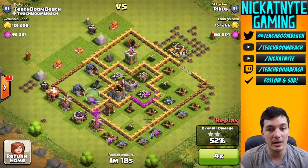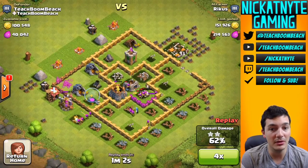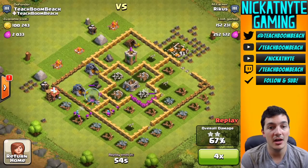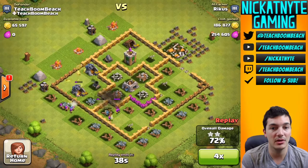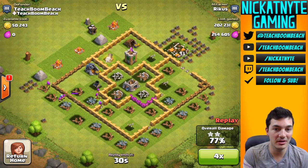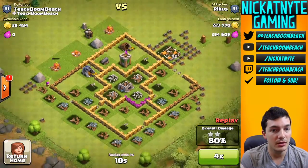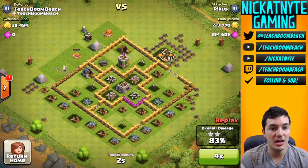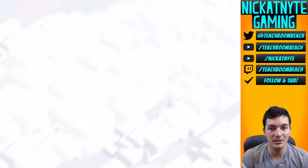Looks like the giants made their way right to the center there, but two of the compartments look like they held up pretty nicely. As soon as I get some of these walls past level one, hopefully they do a little bit better. Also have a level one mortar over there. We'll be doing some walls in this episode. There's an archer left and boom, couple cannon shots.